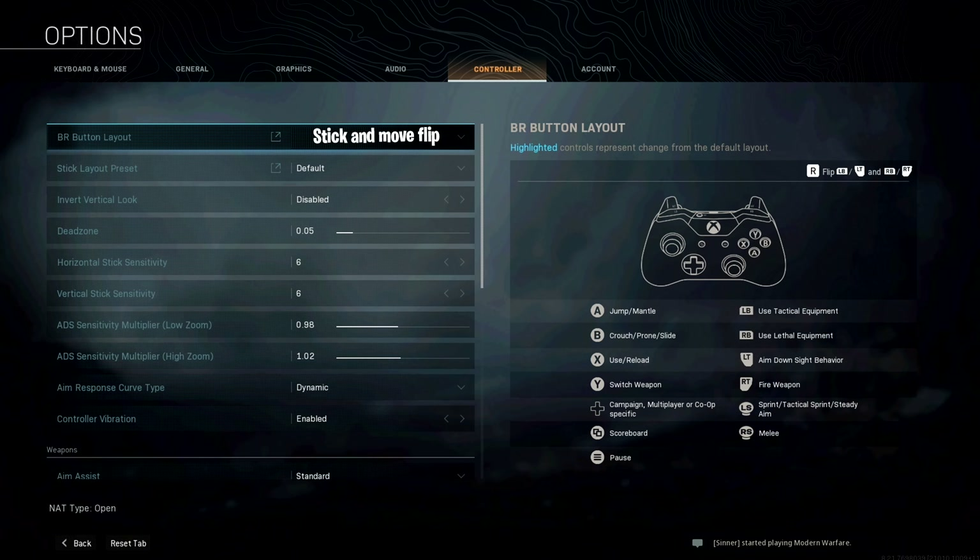For his weapon settings, aim assist is on standard, scale aim assist with FOV is enabled, weapon mount activation is on ADS plus melee, weapon mount movement exit is enabled, aim downside behavior is on hold, and equipment behavior is on hold as well.